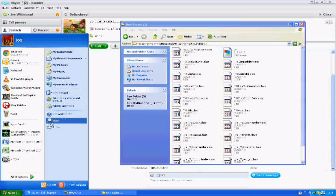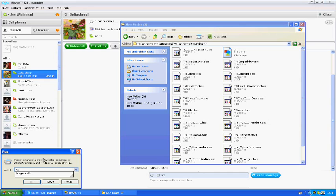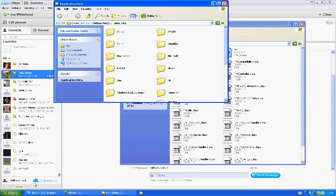Once you've done that you can get rid of the file from your downloads. Now go to Start and Run, or however you access it on your version of Windows. Type in %appdata% and press OK.